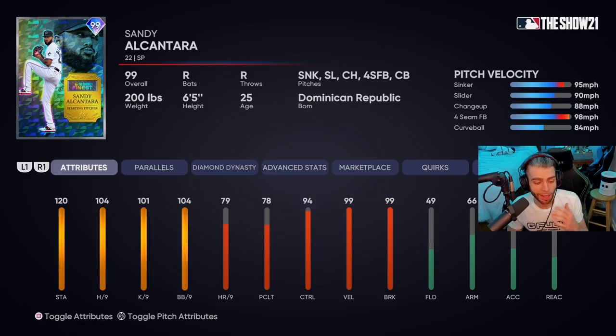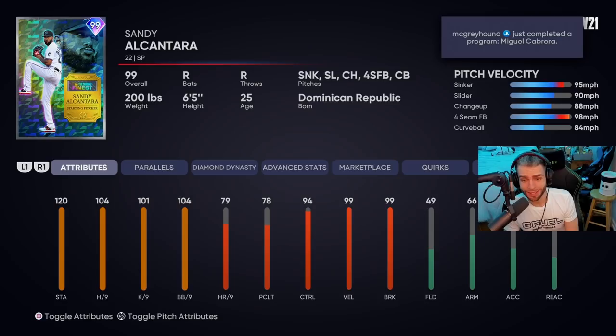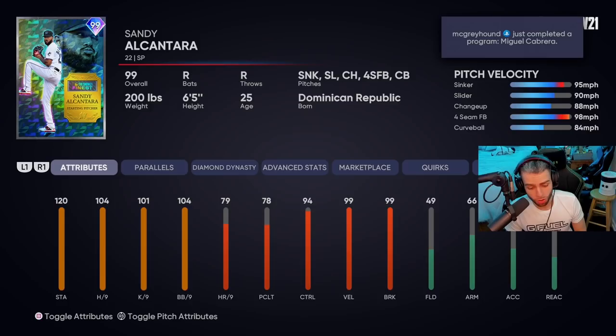To the card: 120 stamina — stamina is busted anyway. 104 hits per nine, not particularly great, 109 maxed out. 101 K per nine — it's whatever. 104 BB per nine — phenomenal, so the control is there. 79 home run per nine — offline stat, doesn't matter. 78 pitching clutch — interesting, so guys on base doesn't do so well. 94 control with 101 velo and 104 BB per nine combo: fantastic. He's got sinker, slider, changeup, four-seam and curveball with Outlier on the sinker.